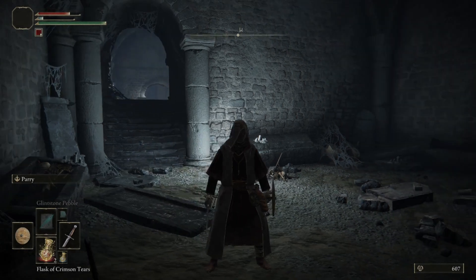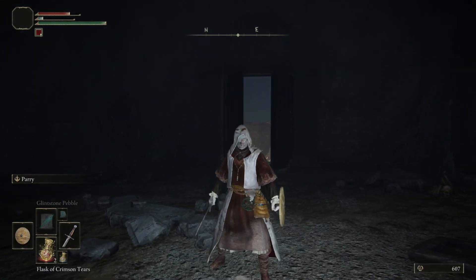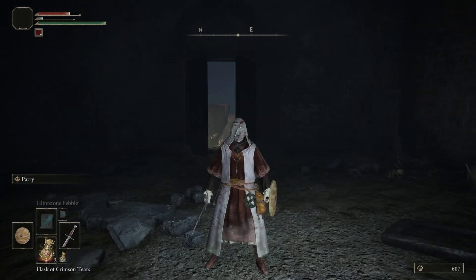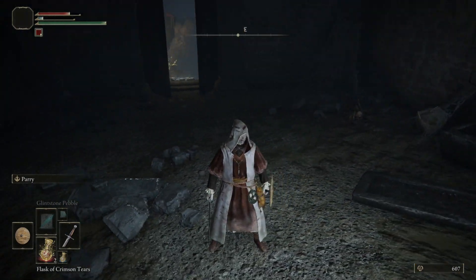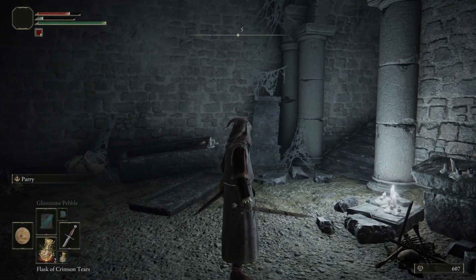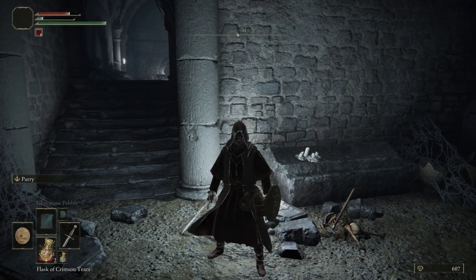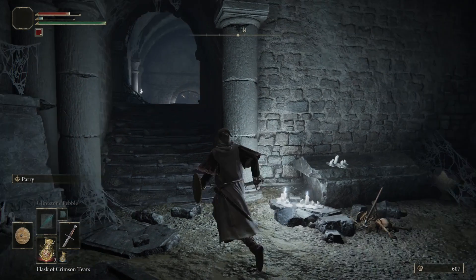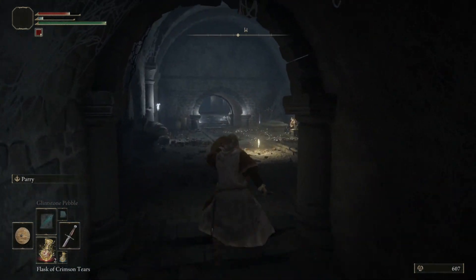Hey everybody! CharlieNiner2 here and welcome back to Elden Ring. When we last left off, we completed what I think is the tutorial. We died once to the spider-like mannequin boss at the very beginning — it seemed like it killed us without registering a hit, maybe just triggered a cutscene. We've got flasks of crimson tears and cerulean tears, a couple spells, a sword and a staff. We are ready to explore Elden Ring.